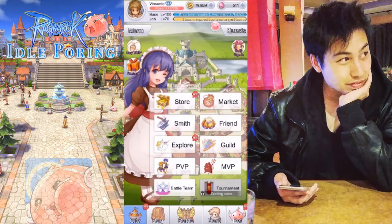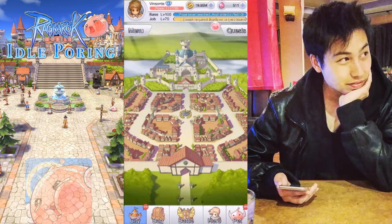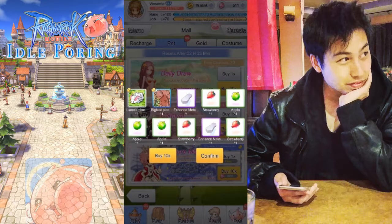Next I go to the store, which usually takes you to the pet tab. There are three sections: the daily draw, which gives you different pet item pieces to unlock pets, map pieces for ruins, or food items to feed your pet. You get about 30 chances which also gives you a total of 3,000 gold. Let's do that — just click buy 10x and do it again.